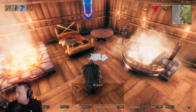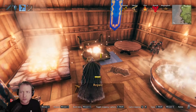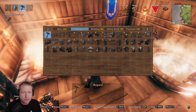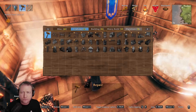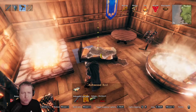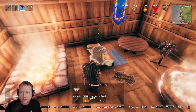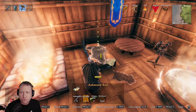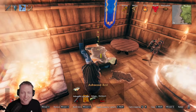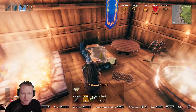The dragon bed is giving us two comfort, so replacing it should drop us down to 14. Yep, dropped us down to 14. Now we're going to build the ash wood bed. We go to 15 — so the new ash wood bed is worse than the dragon bed.